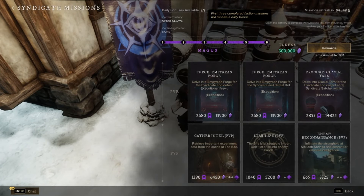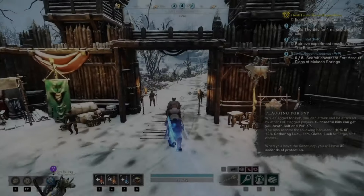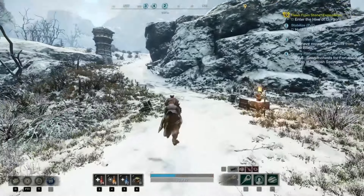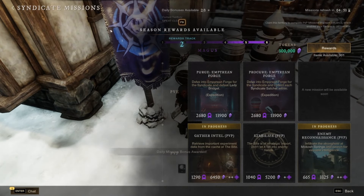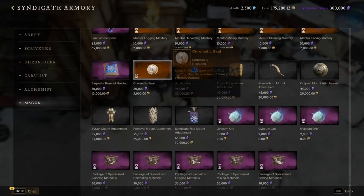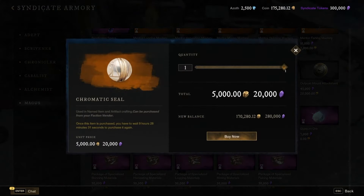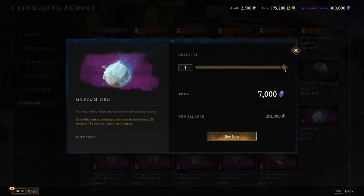Did you know that every day the first three faction missions that you hand in will give you a daily bonus? This means more experience and tokens — triple rate to be exact. A fast way to get this done is to do the three PvP missions in Great Cleave. There are a lot of ways to get faction tokens and you're probably going to need every last one, because at the end game stage you'll need a lot of faction tokens to upgrade your gear. Chromatic seals are bought at the faction shop and cost 5,000 gold and 20,000 faction tokens each, and they can only be purchased once per day. So not only are the faction missions a daily, but buying a chromatic seal is as well. You can also buy three gypsum orbs from the faction shop every day but they'll set you back 7,000 faction tokens each. If you've got some tokens to spare, I do recommend buying them — you can never have too many gypsum orbs. If you do the Great Cleave PvP missions, this daily is only going to take you about four minutes to complete.